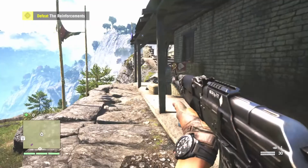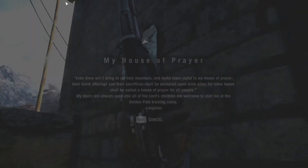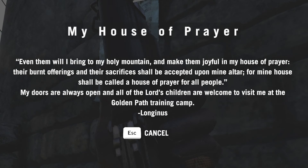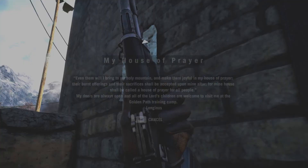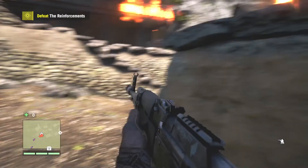I think it saved right where I need to be. I'm assuming it says 'defeat the reinforcements' — so I did what I was supposed to do. I'm going to say that was the win on our part. Another letter: 'Even them I will bring to my holy mountain and make them joyful in my house of prayer. My doors are always open and all Lord's children are welcome to visit me at the Golden Path training camp. Longinus.' Considering that's what started this whole thing.